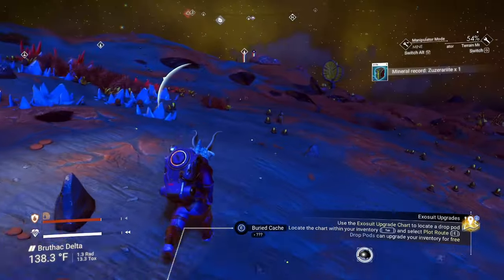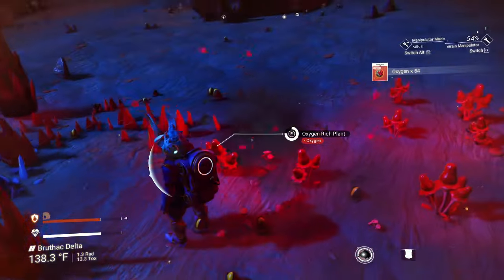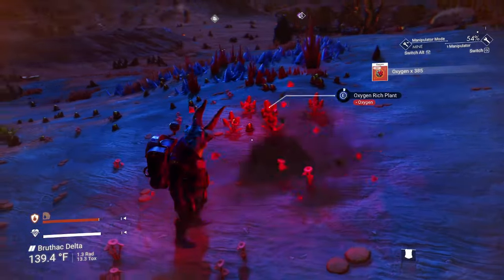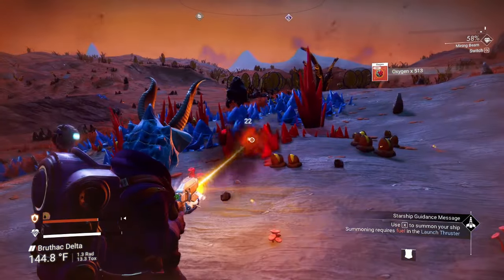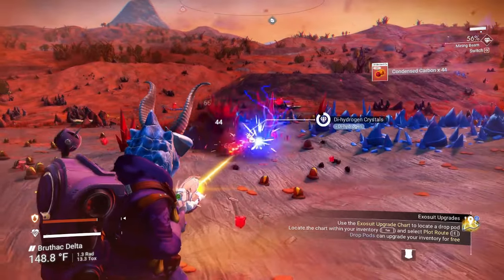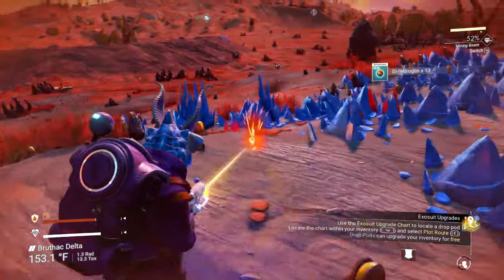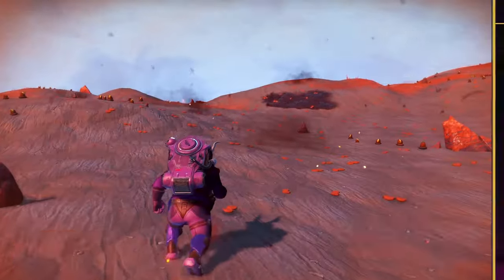What a great thing to find — a nice oxygen patch next to a condensed carbon patch with a sentinel watching over us. I'm going to grab all this oxygen because it can come in handy later on. I'm standing a little further away so he won't notice me hitting them. I think we've got what we need, so let's see what else we can get done. We still have to repair the ship and build that thing inside the ship, then get to a new system and construct a storage room.